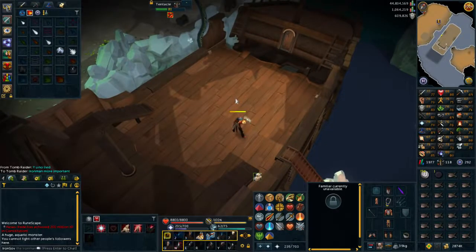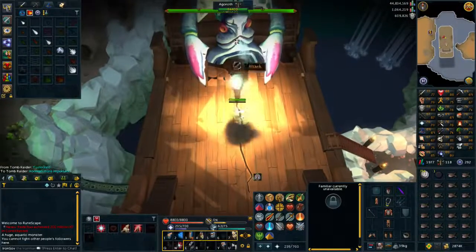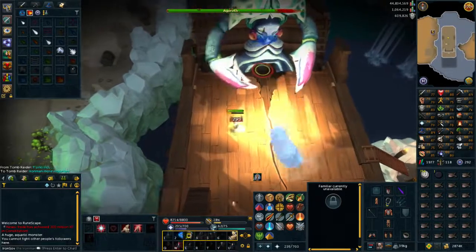Once the first tentacle is down, you'll want to move into the vicinity of where it was, that way you won't have to worry about the other tentacles attacking and stunning you because you will be outside of their attack range. Finish off the other tentacles like you did the first one and then a cutscene will appear and you will now have to fight Agaroth himself.